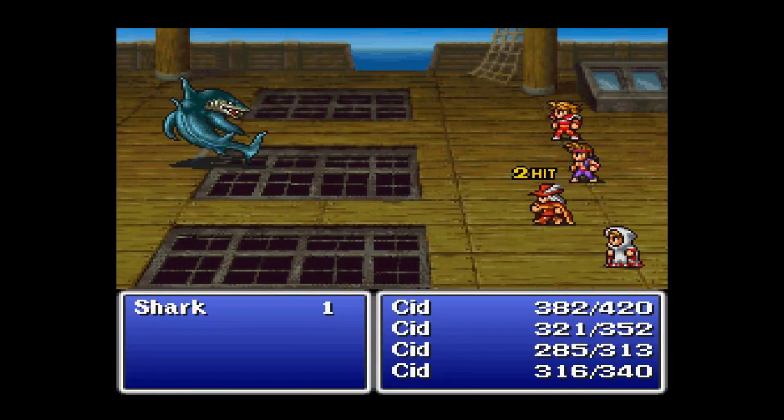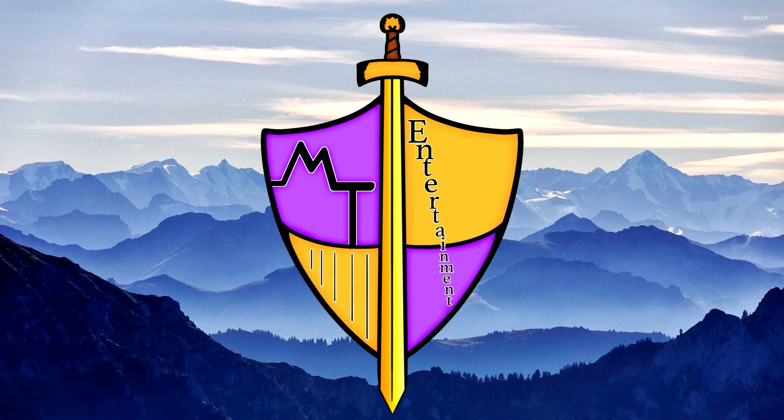Final Fantasy 6. For this one, the Pixel Remaster is the best version. I know a lot of people like the Game Boy Advance version, but that one had to make a lot of compromises in order for it to work. The graphics aren't as good, the music really suffers, and there's a lot of slowdown between big spell effects and the airship. The Pixel Remaster, on the other hand, looks, sounds, and plays great, so really it's the only true choice to play Final Fantasy 6.